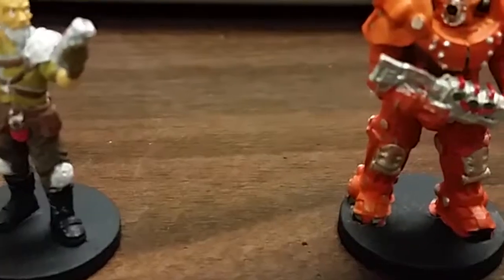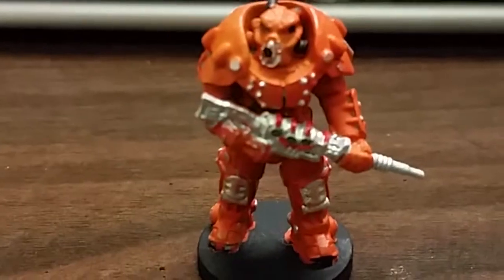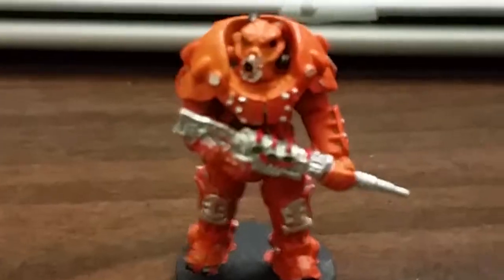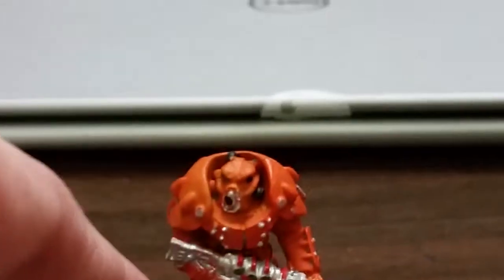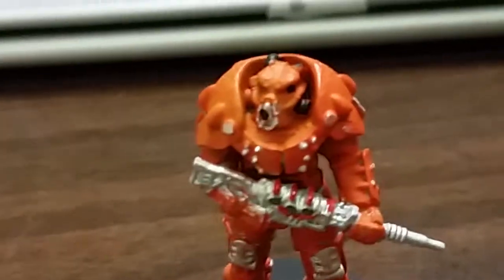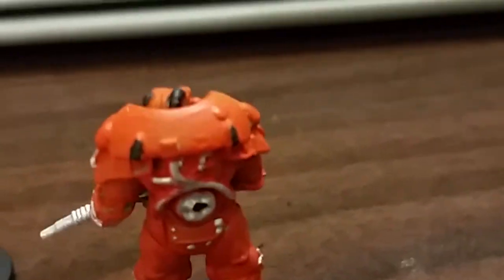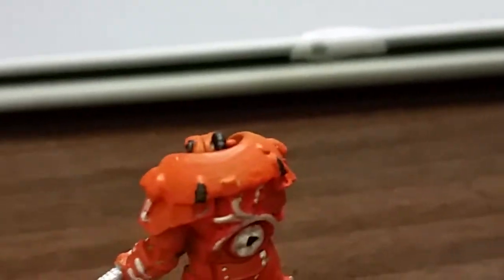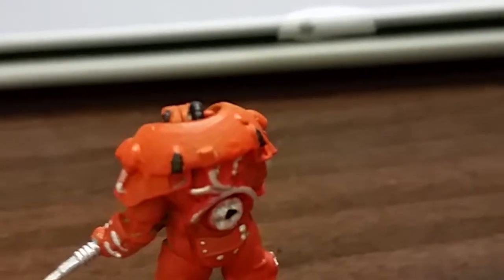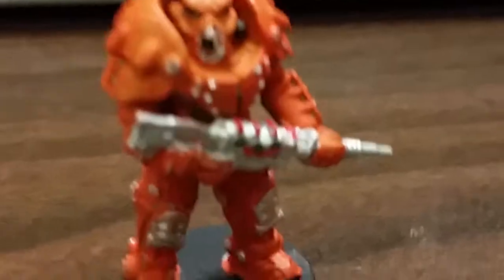We're wrapping up the video here. These are the next two pieces. This is a character who is like another Brotherhood of Steel guy in the power armor. Got some neat detail on his cool laser rifle there. Just went with an orange paint and spotted it up with silver in different spots — rivets, etc. Yep, that's that guy.